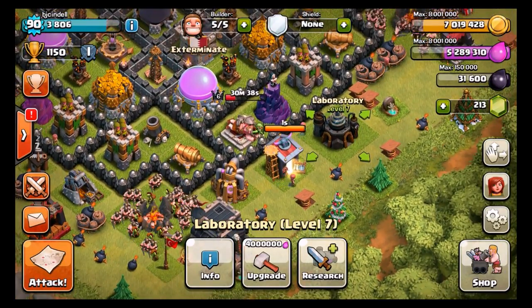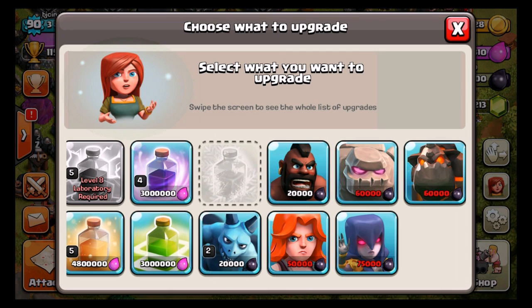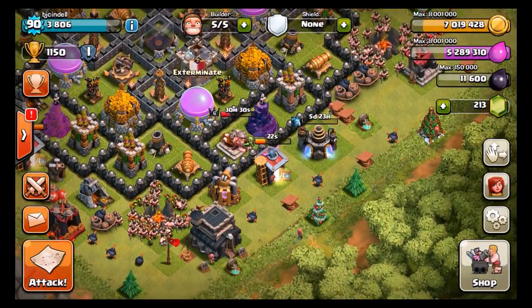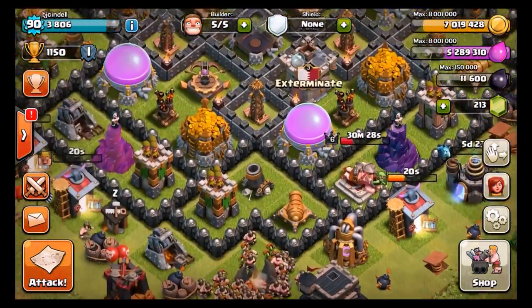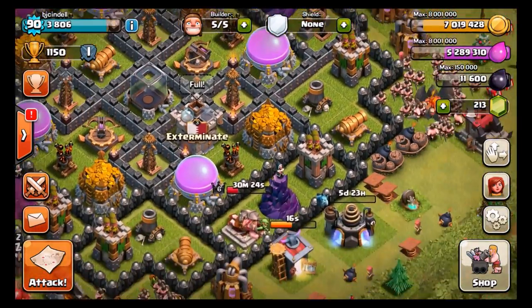I'm going to start on that now since I can afford it. I have the Dark Elixir for it. I was really contemplating whether or not to get a hero level, but I think it's better if we get our minions up to level 5 as quick as we can. Those are going to take 6 days. We got those done. We still need to do a couple attacks before we can get the level 6 balloons.